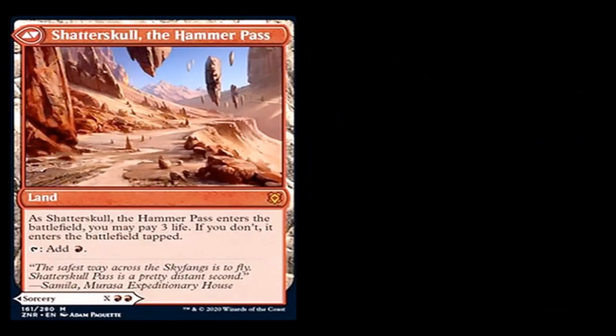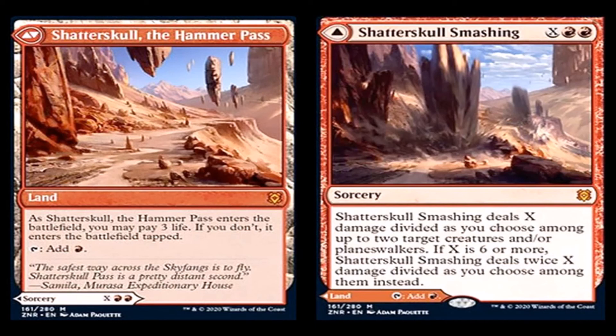Shatterskull the Hammer Pass: land, mythic rare. As Shatterskull the Hammer Pass enters the battlefield, you may pay three life. If you don't, it enters the battlefield tapped. Then you tap it and add red. The other side is Shatterskull Smashing: an X cost two red mana sorcery, mythic rare. Shatterskull Smashing deals X damage divided as you choose among up to two target creatures and/or planeswalkers. If X is six or more, it deals twice X damage divided among them instead.